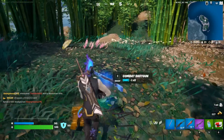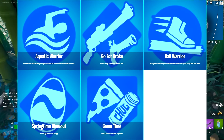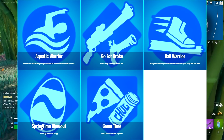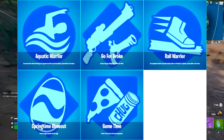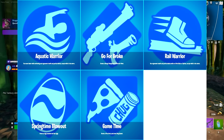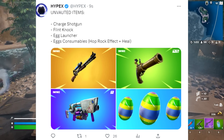These super styles look absolutely fire — I cannot believe how good they look. Brand new augments for today's update include: Aquatic Warrior, which lets you move faster while swimming and regenerate health and partial shields except while in the storm; Gopher Broke, which grants a charged shotgun and a flint knock pistol; Rail Warrior, which lets you regenerate health and partial shields while grinding on rails or zip lines. For Easter specifically, Springtime Blowout grants an egg launcher and Hop Eggs, while Game Time grants a pizza party and some Chug Splashes. The new unvaulted items include the charge shotgun, flint knock pistol, egg launcher, and egg consumables with hop rock effect plus heal.